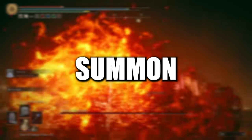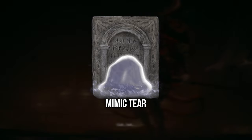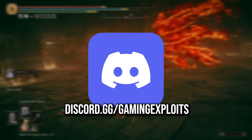You will need to either summon in the Mimic tear, which will perfectly help distract Mesmer but will also be using the same spell making the whole process faster, or you could summon in a friend. And as I said before, we've got 7,000 friends for you in our Discord so come say hi.